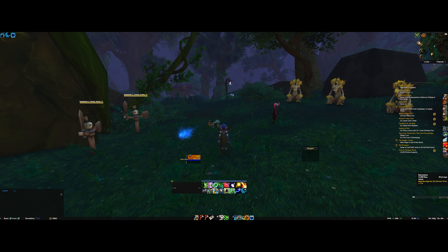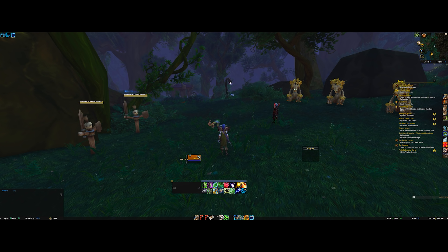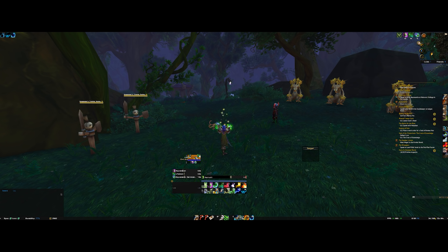It's based on HoTs. The iconic one is Rejuvenation — heals the target for 360k over 19 seconds. Due to a talent called Germination I can apply two of them to the same target. Then if I'm healing the main tank I put Lifebloom on — a really powerful heal over time that can only be applied to one target at a time. One of the nice things about it is it triggers Clearcasting, making your next Regrowth free. Regrowth does a decent-sized direct heal with a small HoT afterwards, and you can see how all these abilities play into each other nicely.